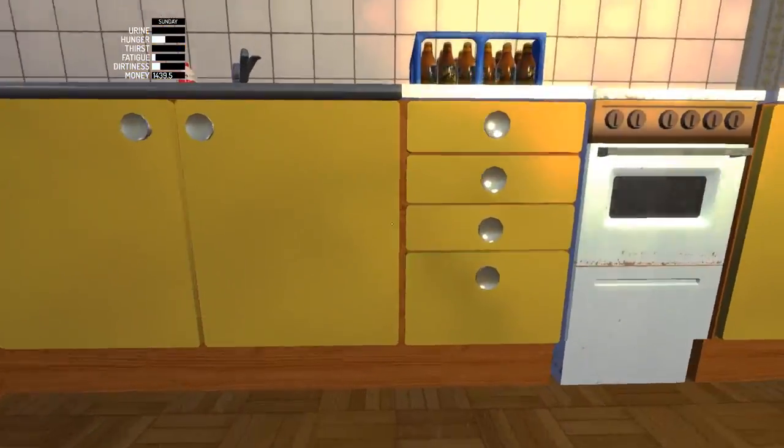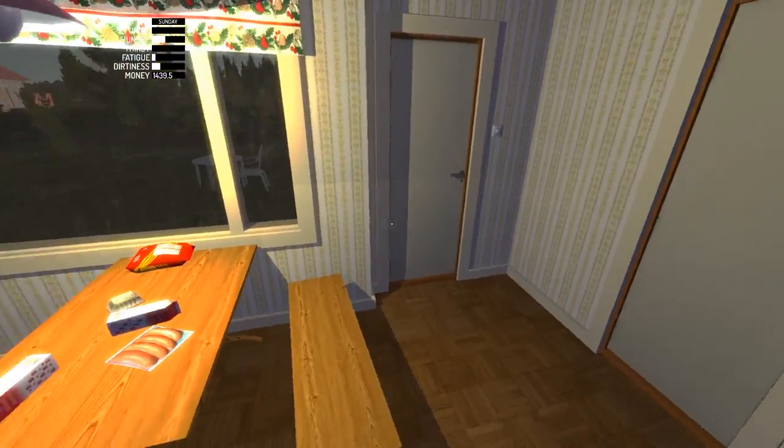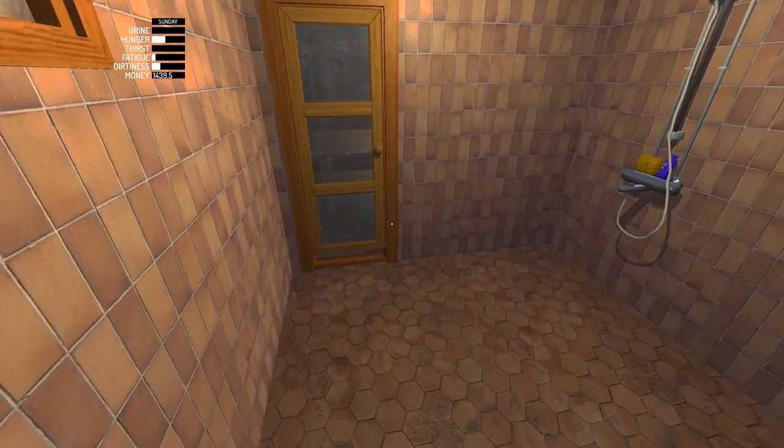So to summarise: food you buy at the shop, drinks you can buy at the shop but you can also just drink from the tap. Dirtiness you use the sauna to solve.